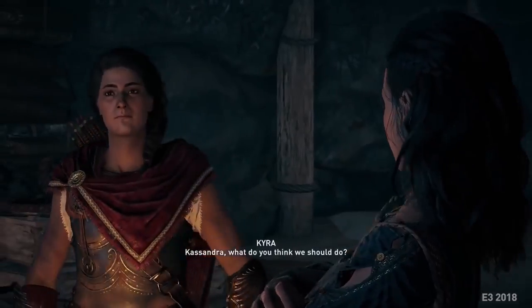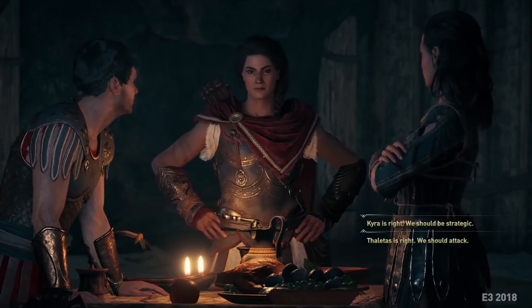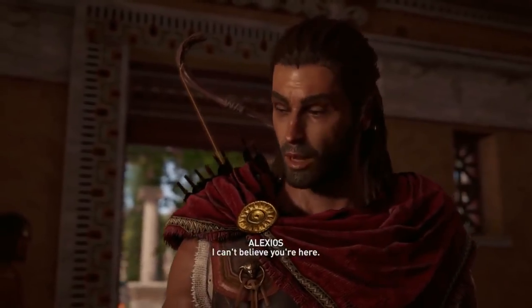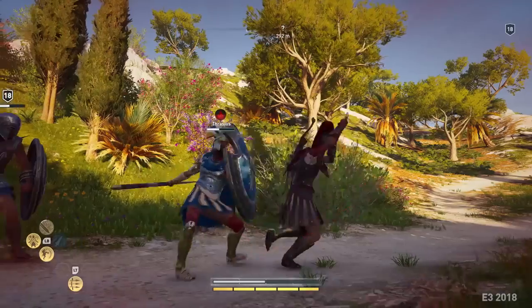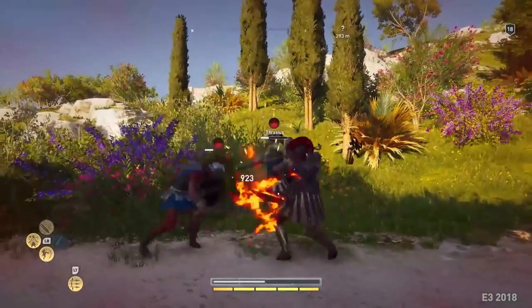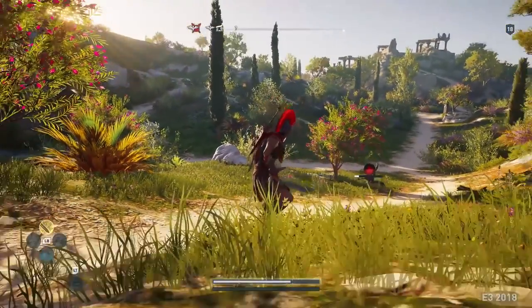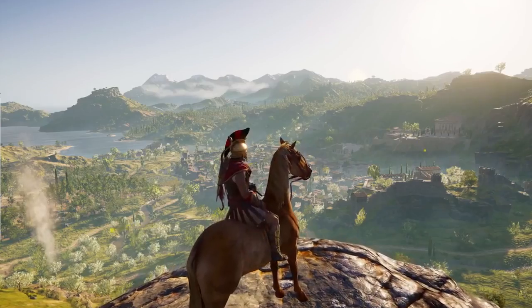Player choice is a motivator — it connects you with what you're doing. The game is talking to me and I need to respond to that. Player choices are felt in dialogues, but also felt in the world — in the play style you choose, the mix and matching of abilities, who you want to interact with, Sparta or Athens. You decide and it's your choice.